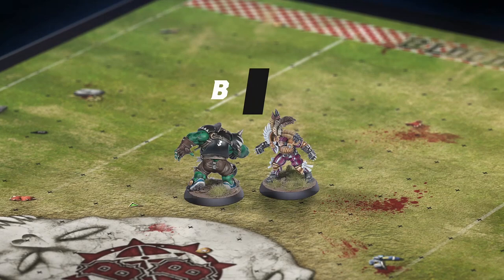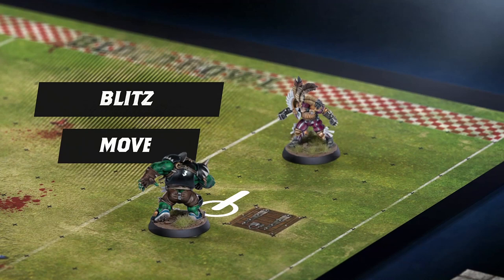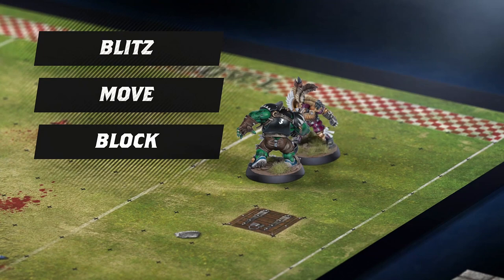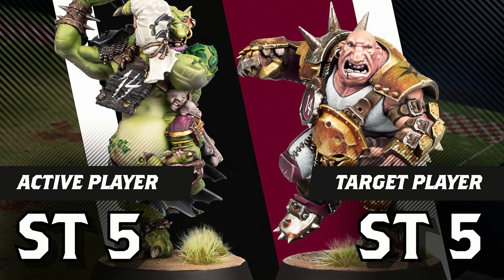Any player that hasn't moved may attempt to block an adjacent opponent during their activation. Once per team turn, a player can initiate a blitz action to move and throw a block. The block can take place at any time within the blitzing player's movement, and they can even stand up from prone status. To begin the block action, the active coach compares the strength characteristics of both players, and rolls a number of block dice, as follows.